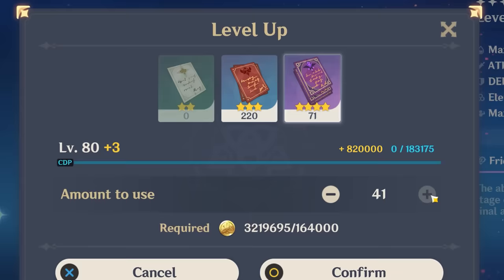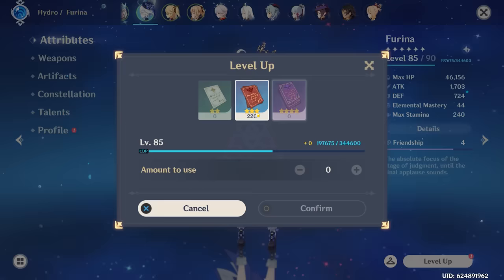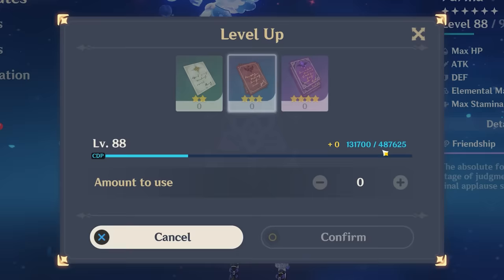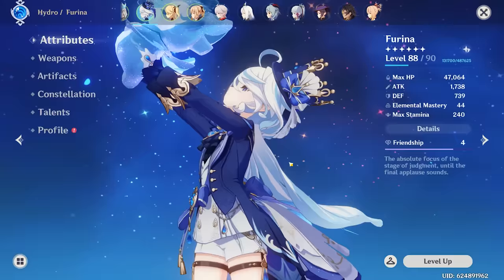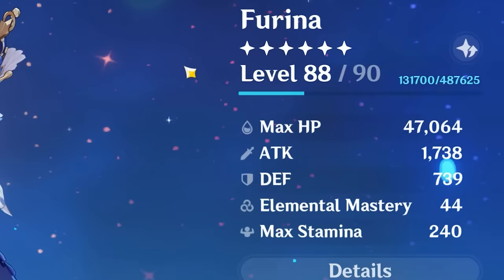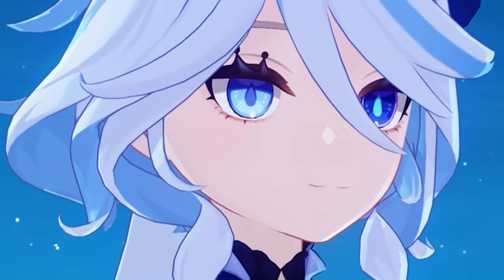We might not have enough EXP books. It looks like we can only get her to 88 and we're going to be stuck at 88. I need like 30 to 40 more of the purple EXP books to get her to 90. I will not leave the queen herself — the real hydro archon Farina — at level 88 out of 90. That will not happen. And for everybody who wants to debate if Farina is a real archon or not, she is. I rest my case.